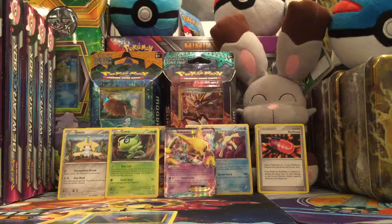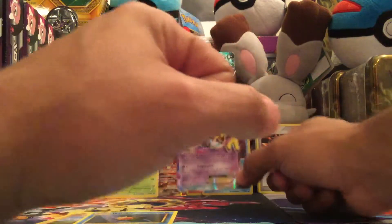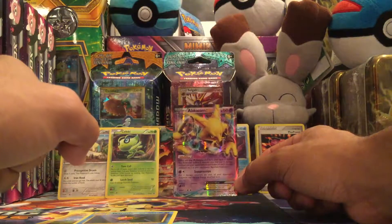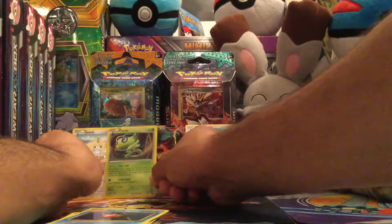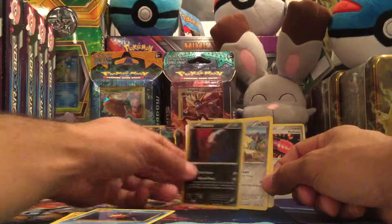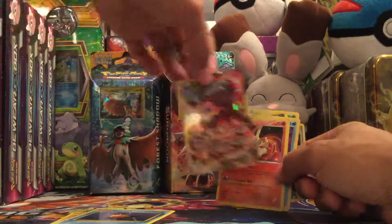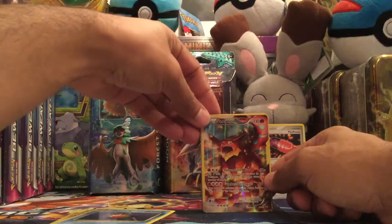So definitely some nice pulls from this one. We did get all the promo cards, and we also got the Alakazam EX — very nice. We also had the Celebi holo, Jirachi holo, Darkrai holo, Keldeo holo, Victini holo, and the Volcanion Full Art foil promo card.